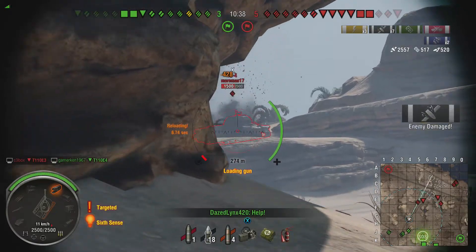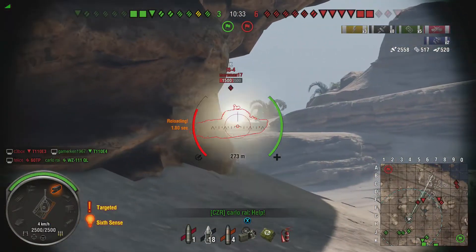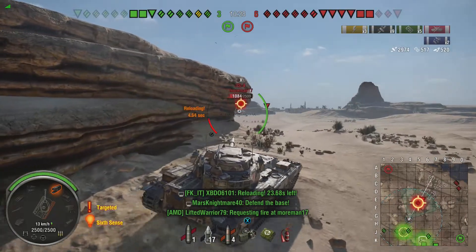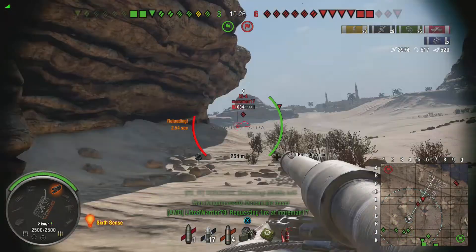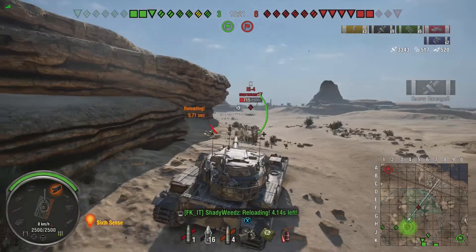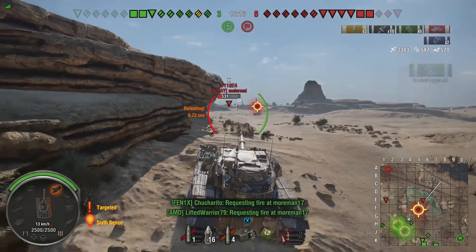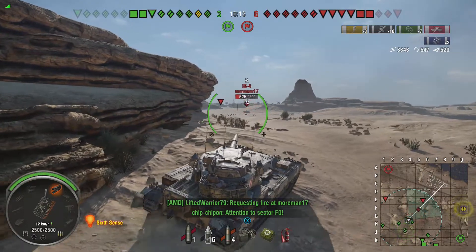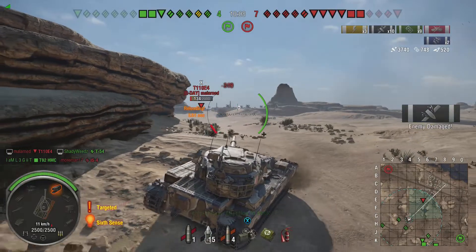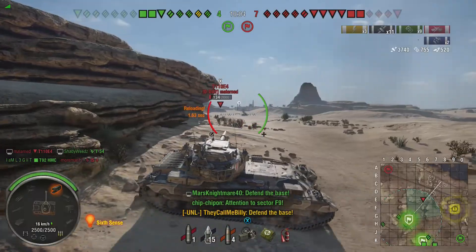I'm just going to keep dicking on him. Arty shot at him too — that's pretty funny. I've got premium loaded now. He keeps missing me — he must have a damaged gun. I don't know what he's aiming at. This tank is a little bit better than the Chieftain, I would say — not for the DPM, but for the armor, because your upper plate is actually worth something. The Chieftain had a very prominent, flat hatch on it. This one is a lot like the Super Conqueror, where if you get hull-down, there's not a lot anyone can do to contest you.